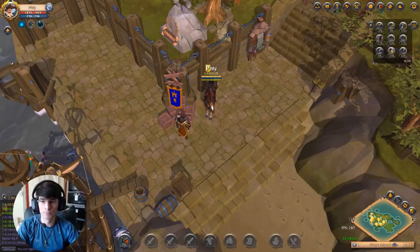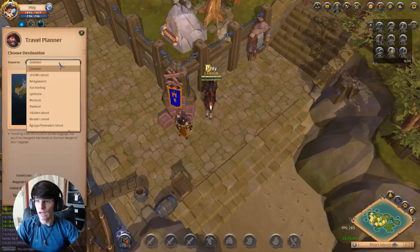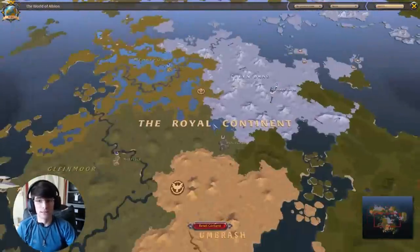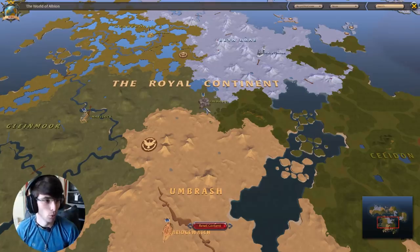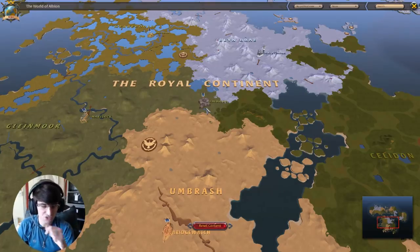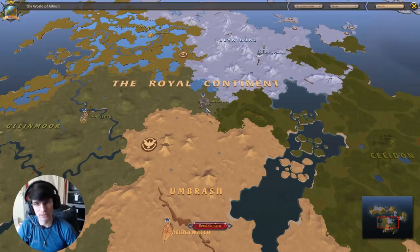To start the island scenario, the best idea right now would be to make your island in Caerleon. Caerleon is the center hub for the world right now. There is an update coming out in June which is the next season update — it's going to bring a patch called Merlin.